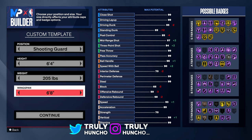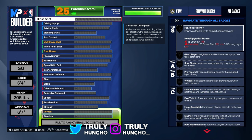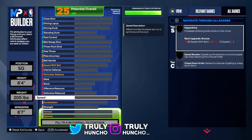For your wingspan, you want to lower it to a 6'7 wingspan so you can still shoot very, very well. Now we're starting off with the physical attributes so I can show you guys all the badges immediately.